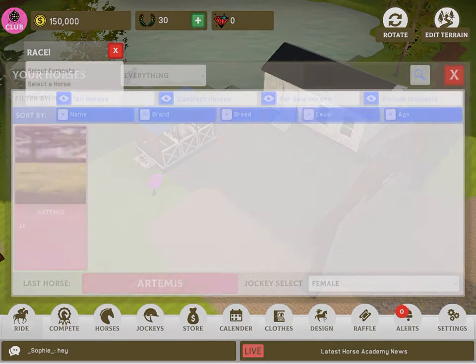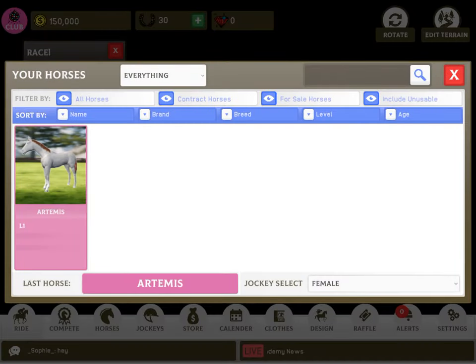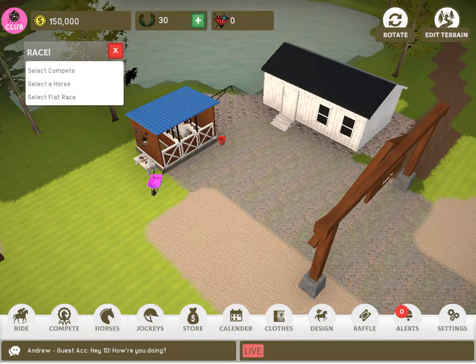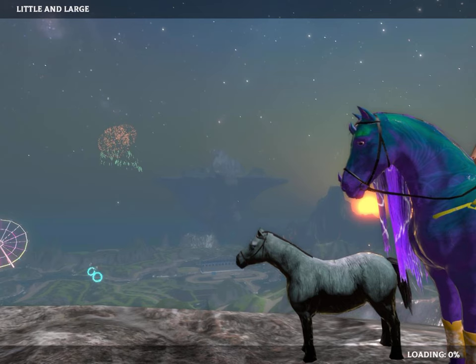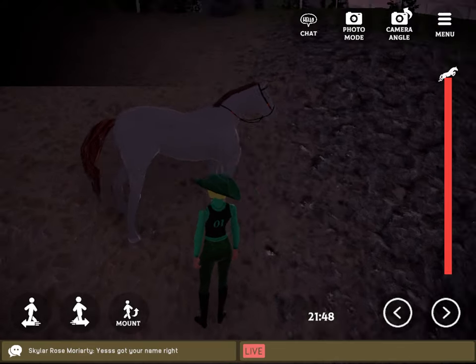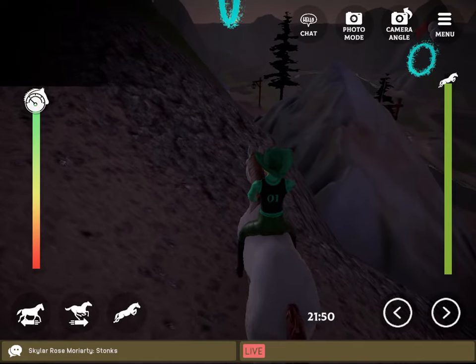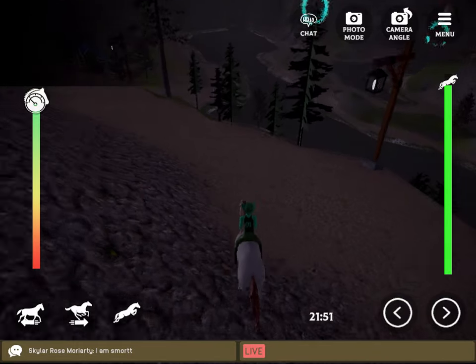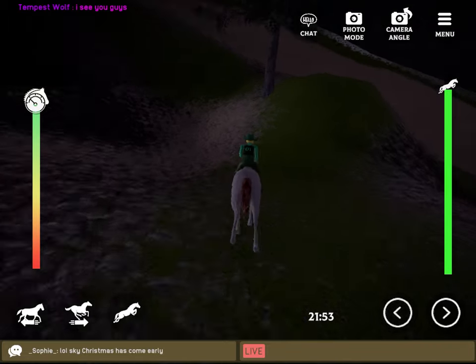Hi guys, I'm just gonna be playing this game Horse Academy — I just got it this morning. Artemis is my only horse. I don't really know how to do much on it. I want to ride on the island. I'm very noob. My name is Holly Foxy. It's also night time right now. Those blue circles, like Pegasus — I don't have one because I only just started and I'm not very good.